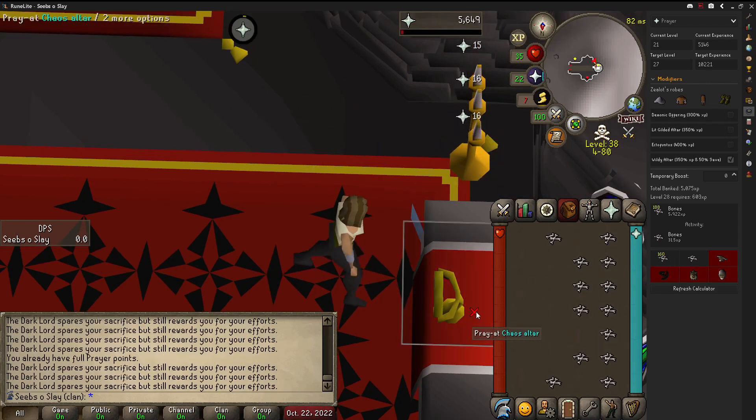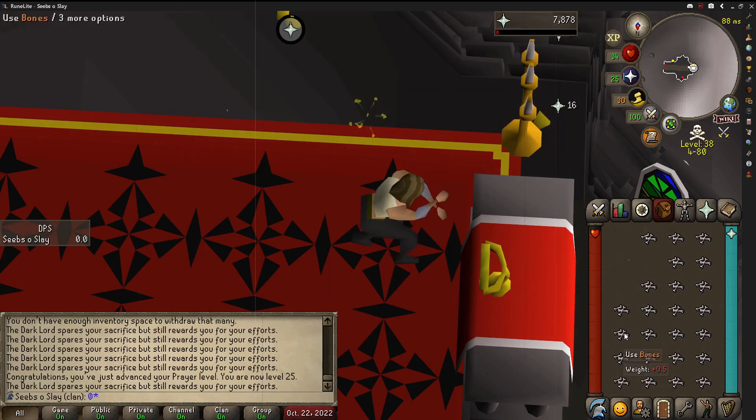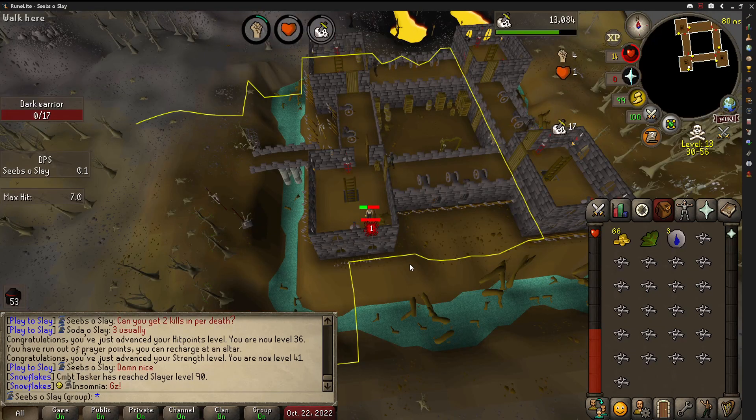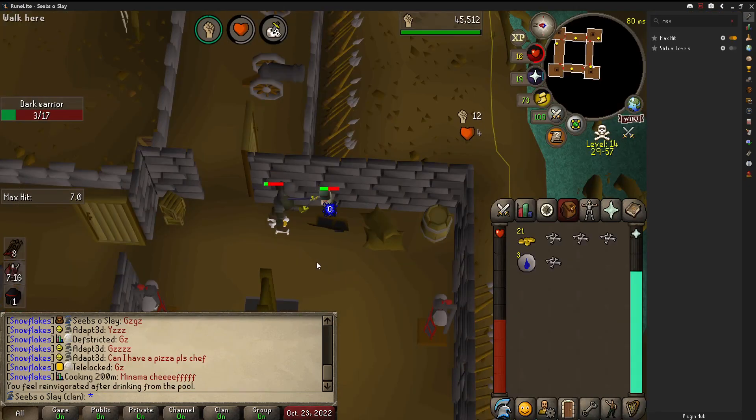Rapid Heal is now unlocked at 25 prayer. I then finally got my first Laron's key, but I'm gonna hold off on opening it until I get one more. I then hit Slayer level 30, and then completed the task.